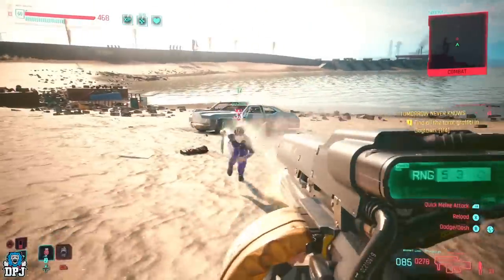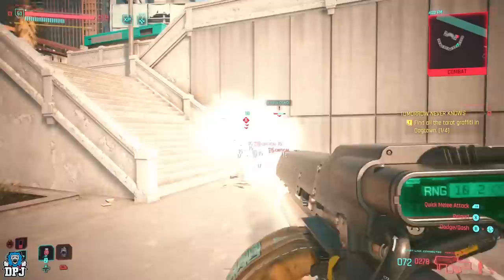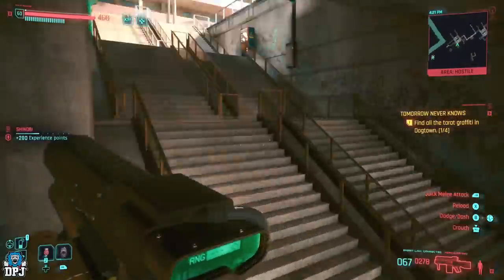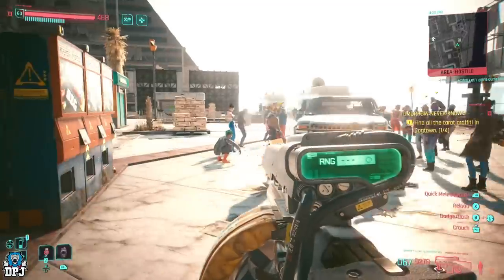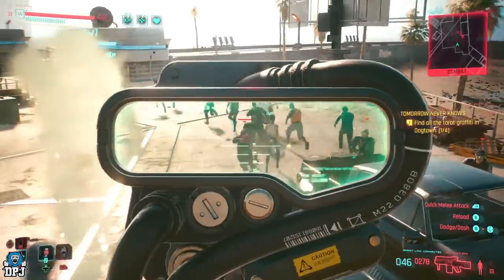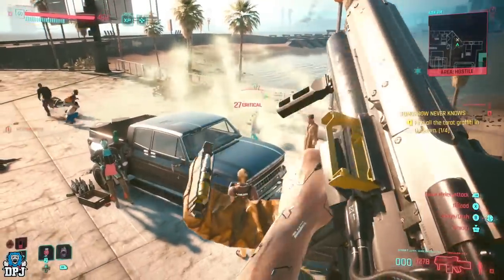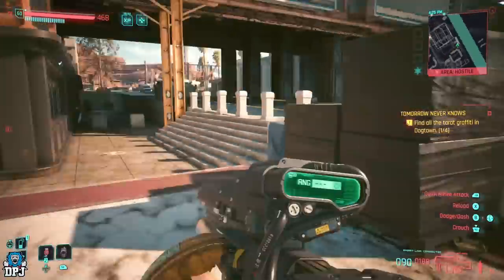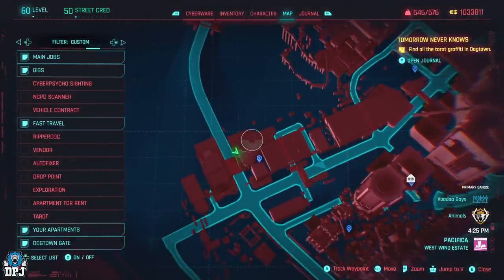Grab what you want. From here we're going to turn around. There are three enemies at the top of these steps — take them out. Then we come back this way. I'll pull up my map to show you exactly where I am. So we've basically started there, run around here, gone onto the beach, come up the steps and come here. Now we're just going to do another cycle quickly back.